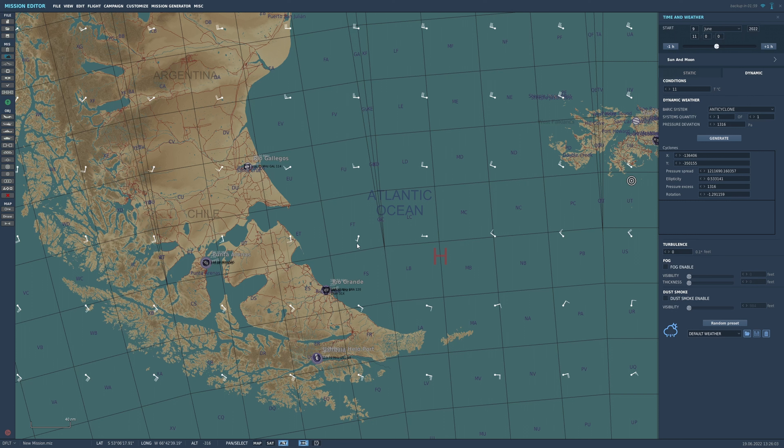You can read these wind barbs: the short sticks are 5 knots and the long sticks are 10 knots. So this would be 20 knots, 10 knots, 5 knots, and so on.